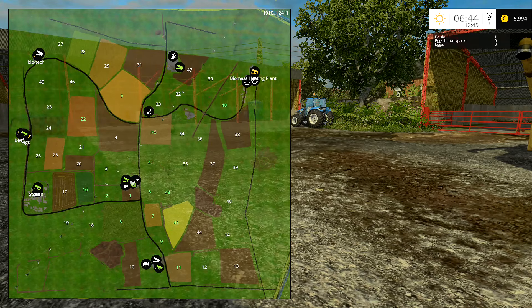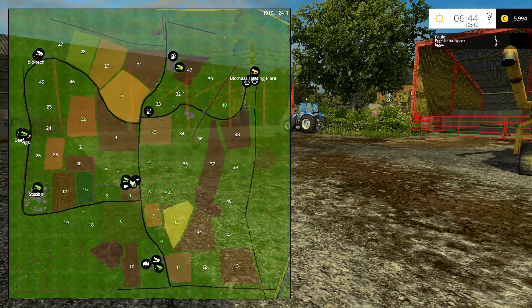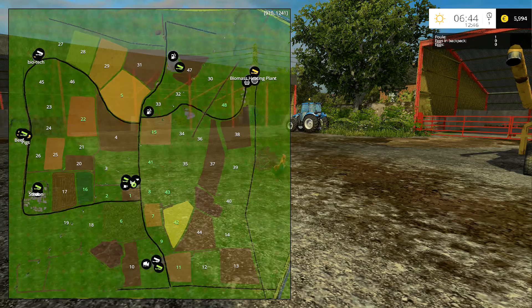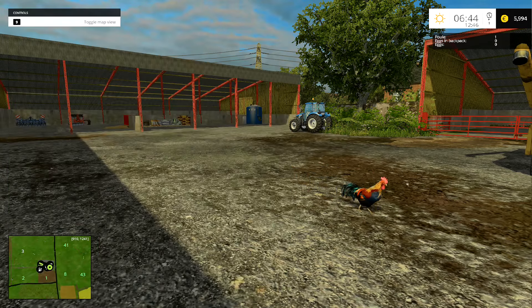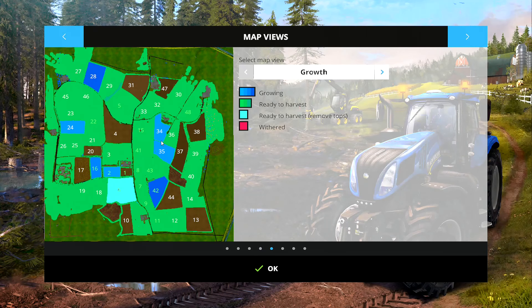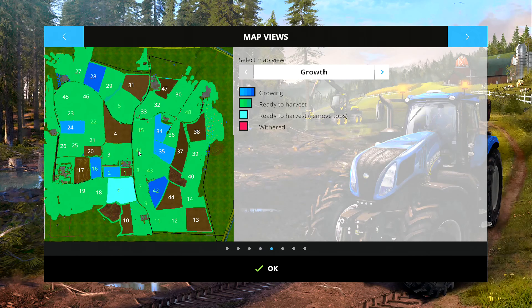We've got quite a few fields that we actually own. If you look in the middle there, you've got fields one, two, six, seven, nine, forty-two, forty-three, eight, forty-one, fifteen, and then we've also got big ones in five and twenty-two. Several of these are planted. Looking at the map, fields thirty-four and thirty-five are growing — those are just grass, we don't need to worry about those. Then we've got fifteen, forty-one, eight, seven, nine, eleven and forty-three all ready to harvest.